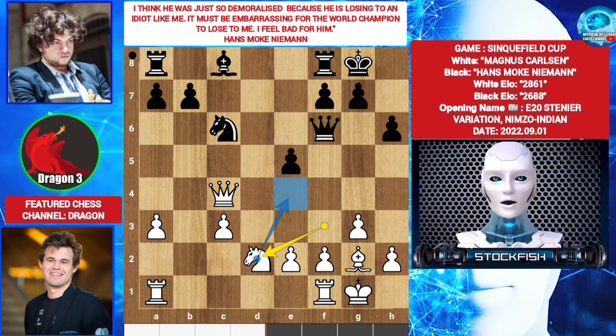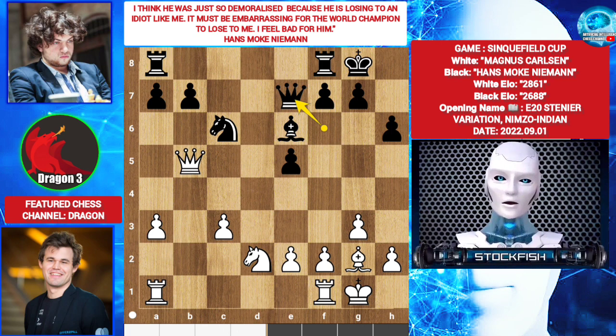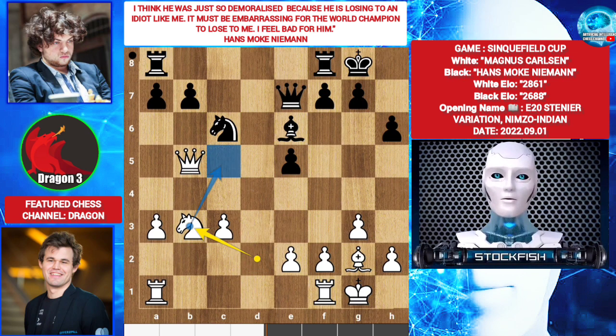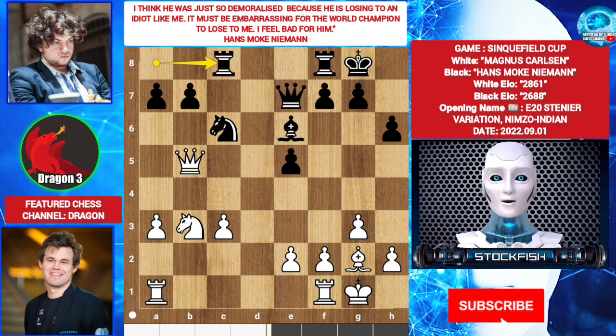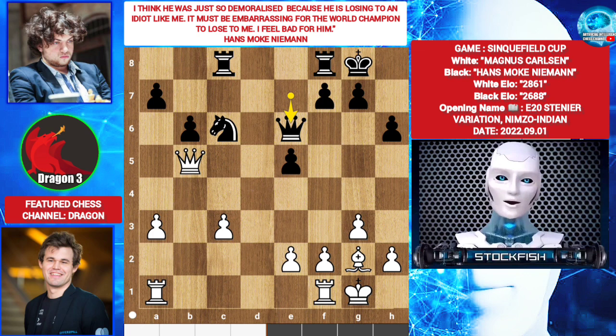Knight d2, threatening knight e4. Bishop e6. Queen b5, targeting the knight with bishop and queen. Queen e7. You can play bishop takes knight, b takes c6 — not queen takes c6. You should take the center pawn because the center pawn is more valuable than a side pawn. Knight b3, threatening knight c5. Rook a c8. Knight c5. b6. Knight takes e6. Queen takes knight. Bishop d5, and the game could have been played like this.